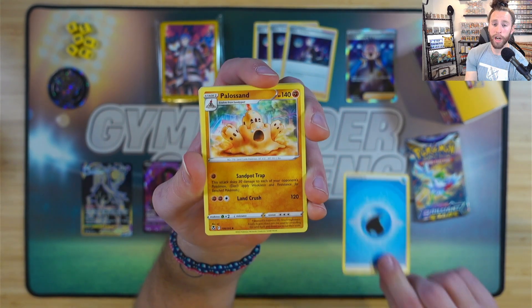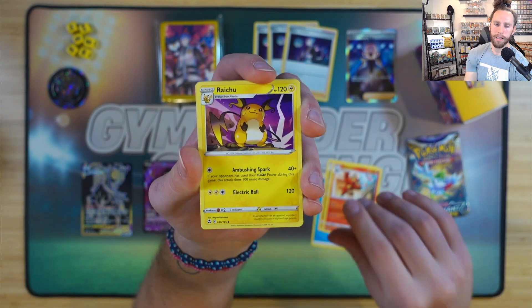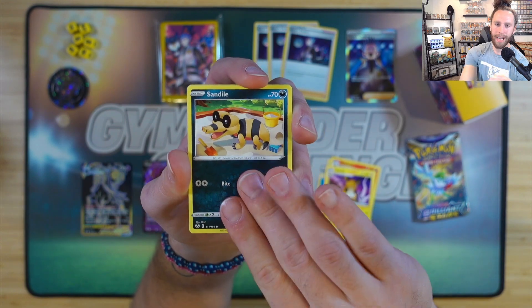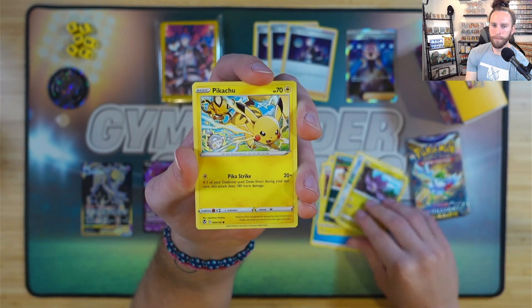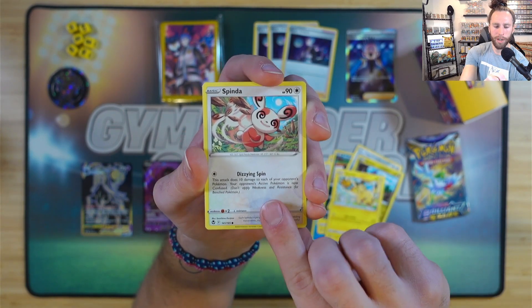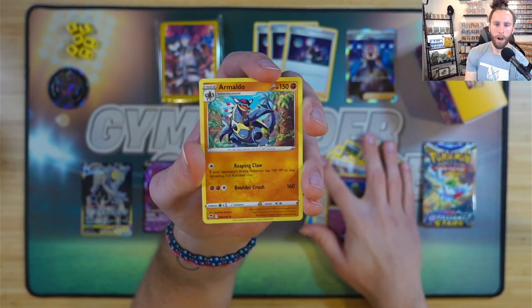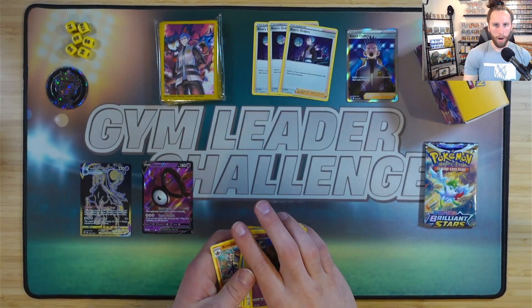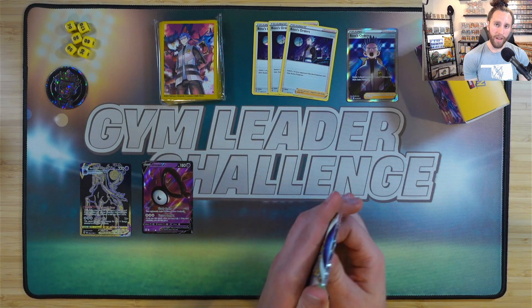We got water energy, Palossand — just a pile of sand — Dialga, Noibat, Pikachu, Spinda, an Eelektrik, and an Armaldo. Alright, we got the last pack. Hope you guys have enjoyed the video so far — if you have, smash the like button.